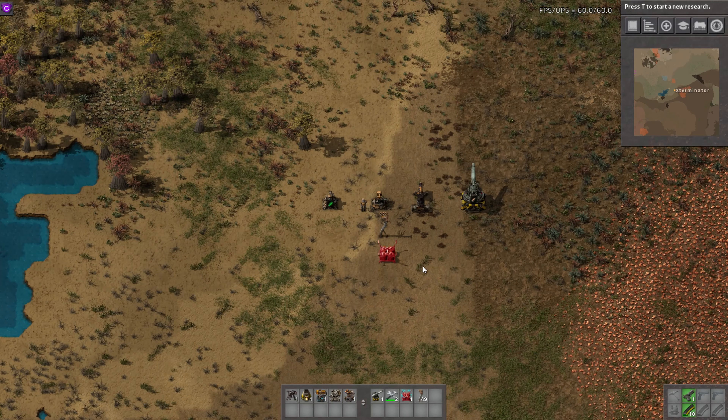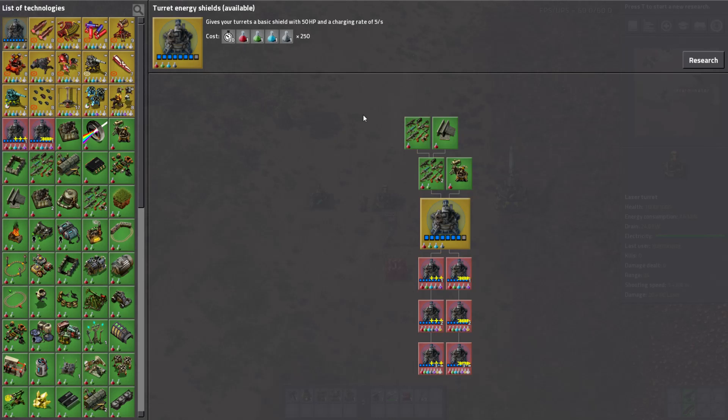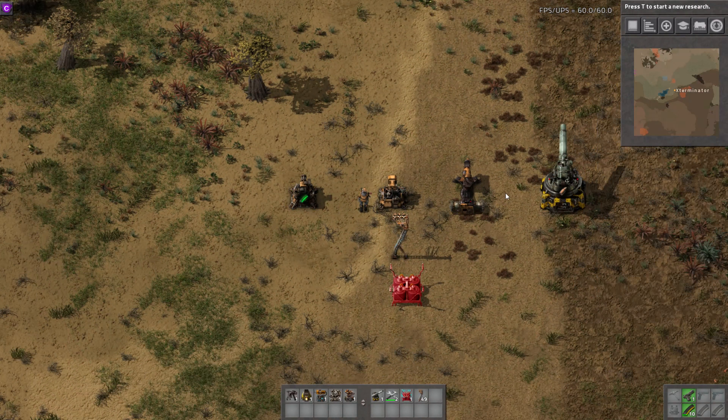As the name would suggest, this adds shields to your turrets. If you think of kind of like the Protoss buildings in Starcraft 2, that type of stuff. It does not start out researched, so we don't have shields currently — I did want to show you that it does not come that way.